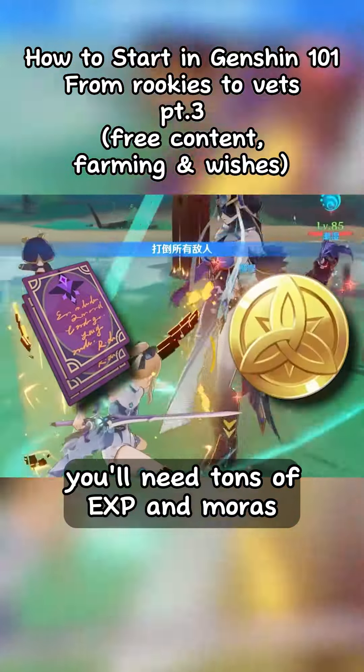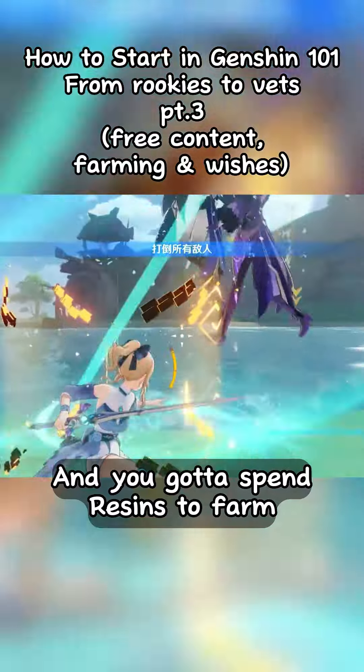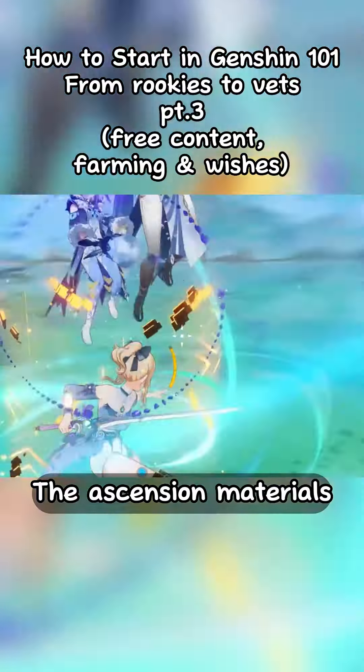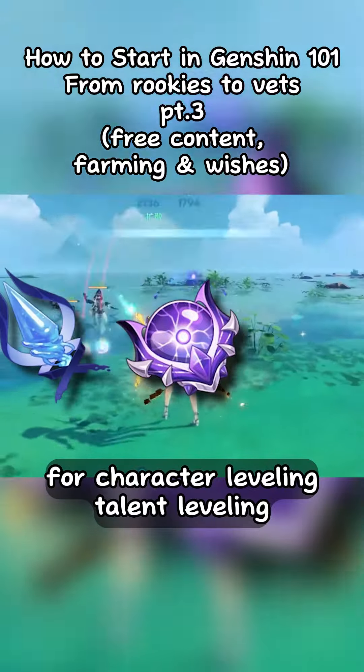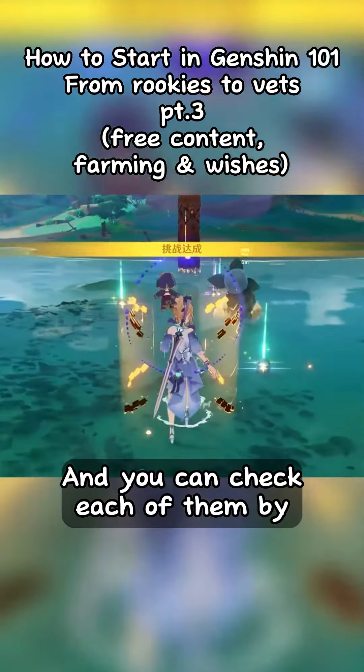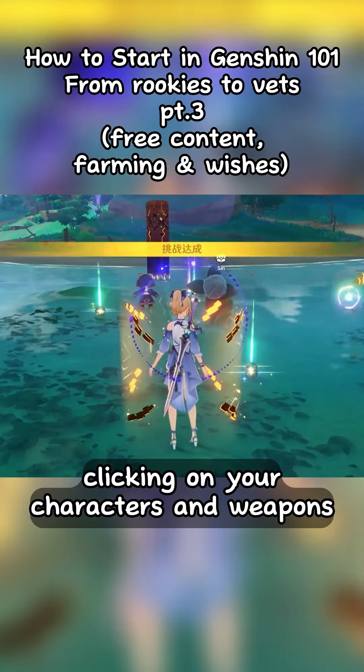After getting all those, you'll need tons of EXP and Mora to level up your characters, and you gotta spend Resin to farm ley line blossoms to gain them. The ascension materials for character leveling, talent leveling, and weapon upgrading all come from weekly bosses, and you can check each of them by clicking on your characters and weapons.